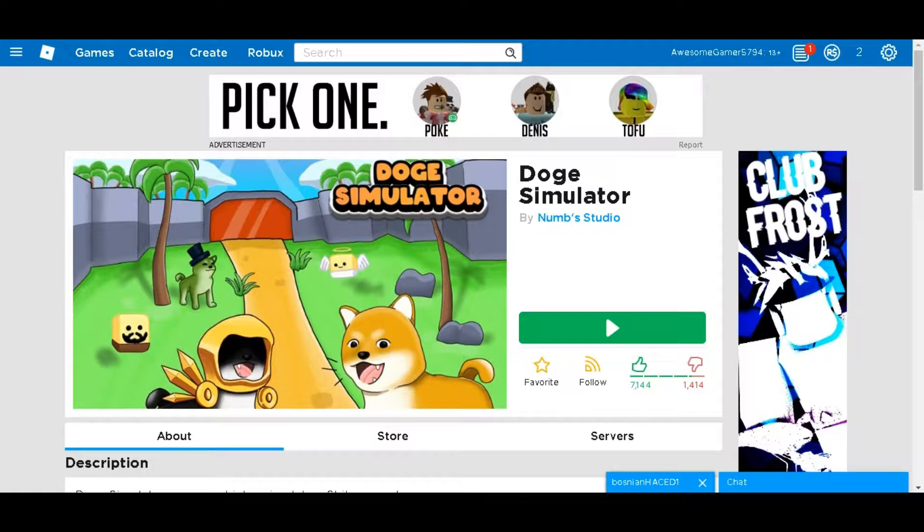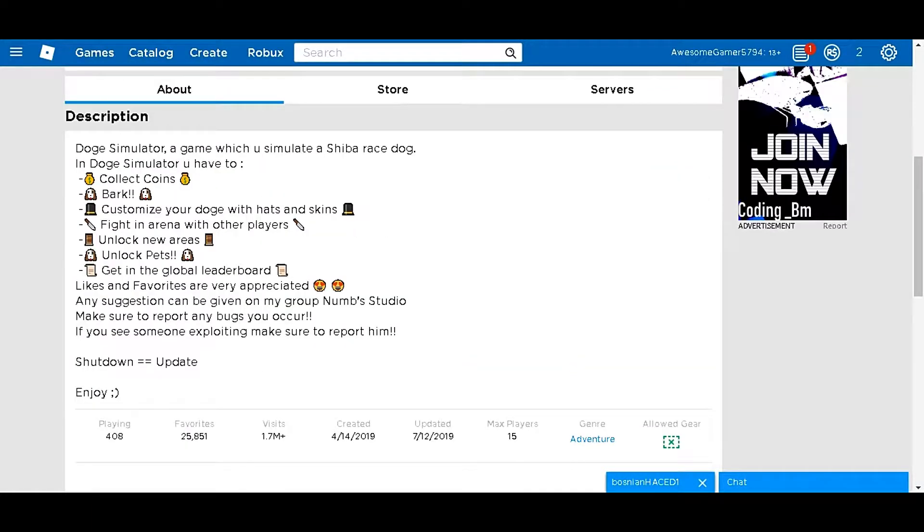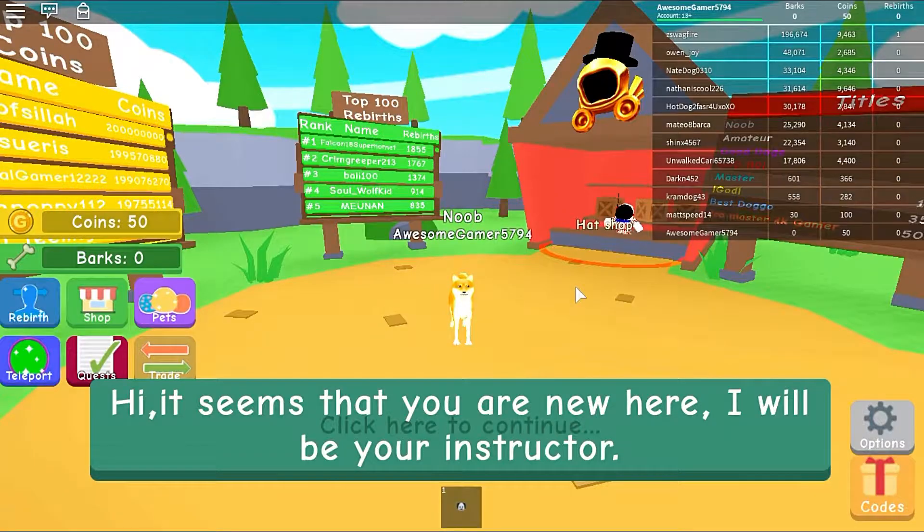We are going to be playing Doge Simulator, and this is made by Numbs Studio and has 7,144 likes. I'm not gonna actually favorite this because I love doge. Anyways let's actually hop straight into Doge Simulator.